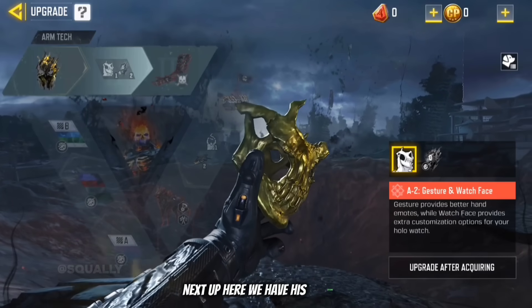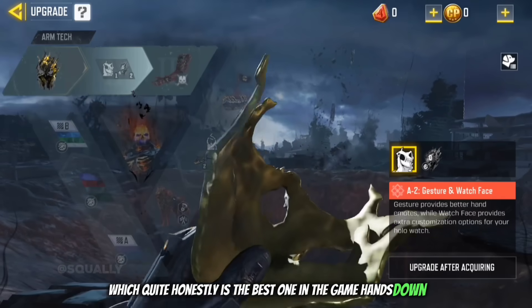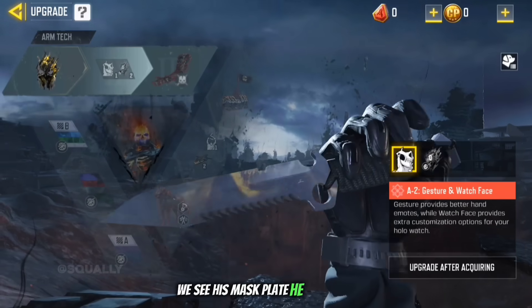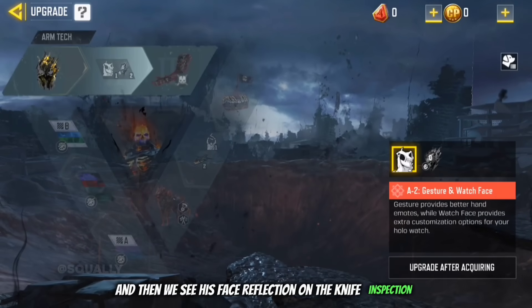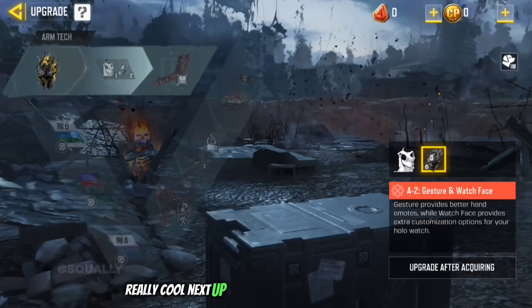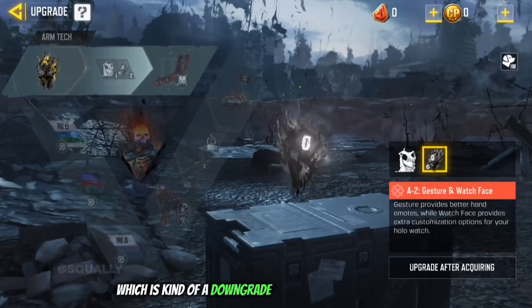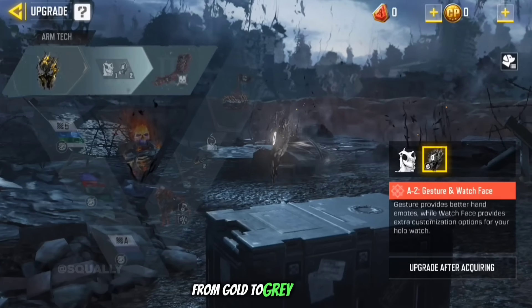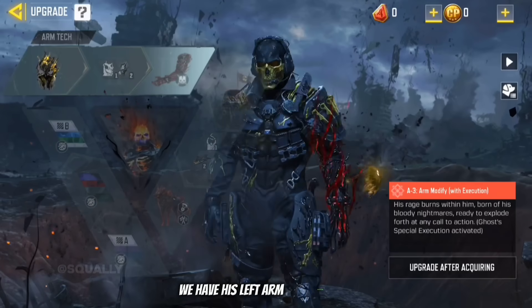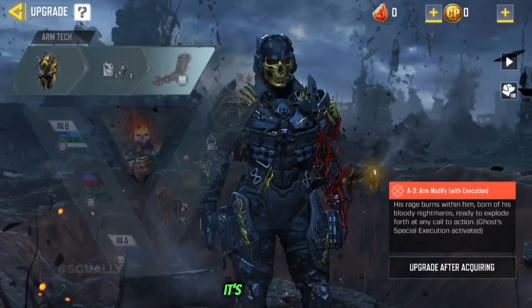Next up here we have his gesture, which quite honestly is the best one in the game hands down. We see his mask plate, he puts it on, and then we see his face reflection on the knife inspection — really really cool. Next we have the A2 holowatch which is kind of a downgrade compared to the A1 version, going from gold to grey. Here we have his left arm modification which has an electric red look to it — it's okay.